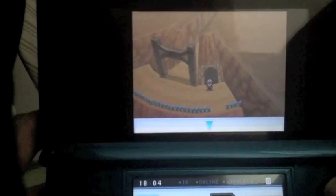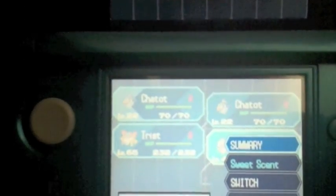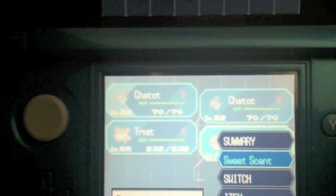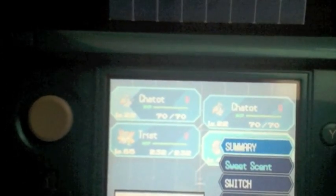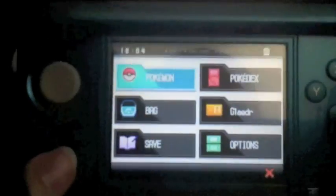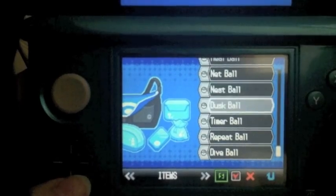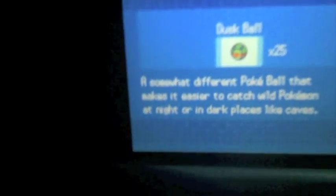The reason I use Dusk Balls is they're very effective inside this cave. The particular method I use to see my IVs is through PokeCheck — I'll post a link in the description. It's an online database of your Pokemon. Your Pokemon are completely safe; they don't actually have access to your Pokemon. It's just a way to see what kind of stats they have.